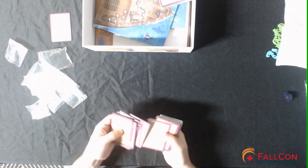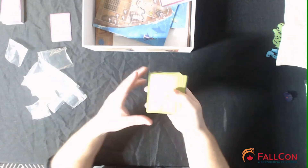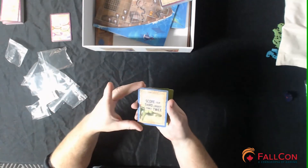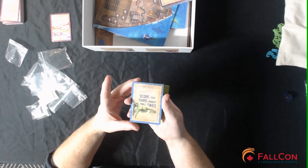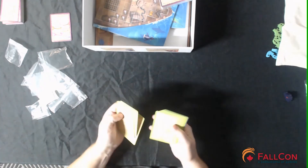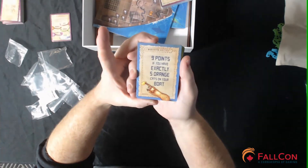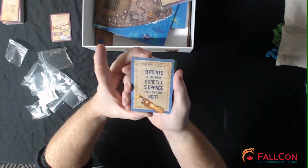We have a solo lesson deck and a solo basket deck — all for solo play. We have family cards as well. Here's one: 'Tearjerker — score your third largest family twice.' I have no idea what that means but it's supposedly a tearjerker. Another one at random: 'Mohawk Site Cattery — nine points if you have exactly five orange cats on your board.' So those look like goals.